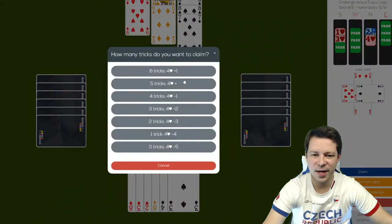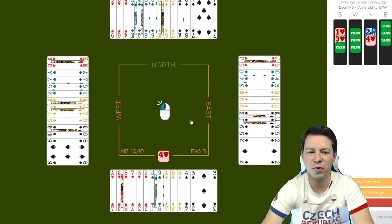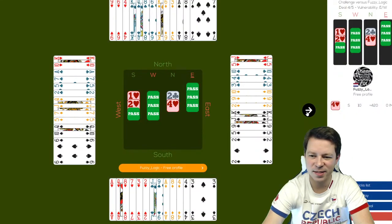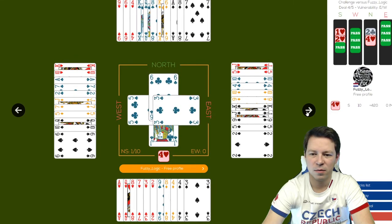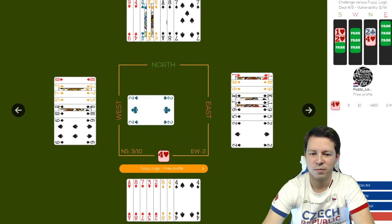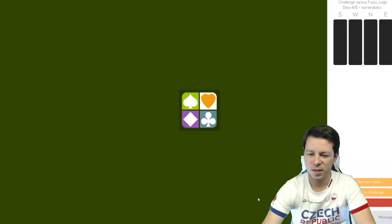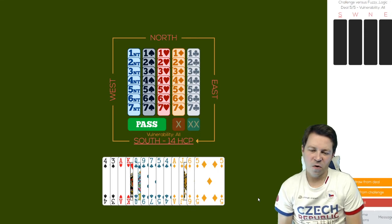Luckily I have a little bit extra, so it might be minus one IMP on this board — I could have made an extra trick. I guess the same thing happened at the other table. Well done — discarding a loser. 14 high card points, semi-balanced hand.